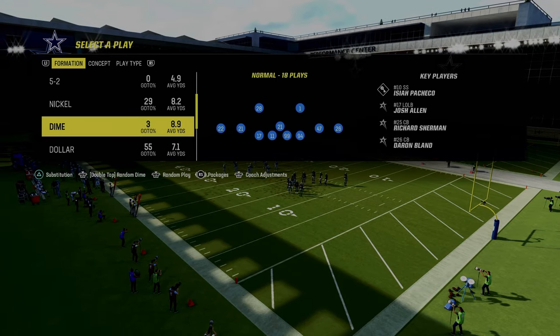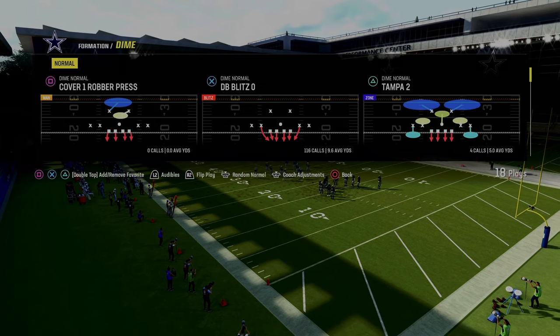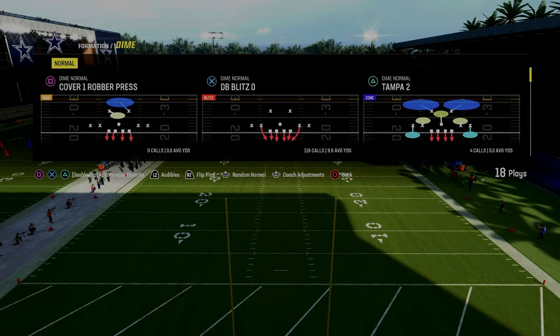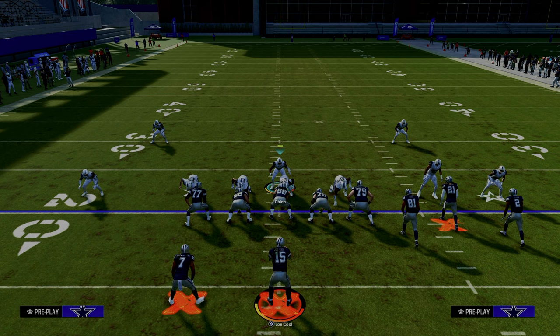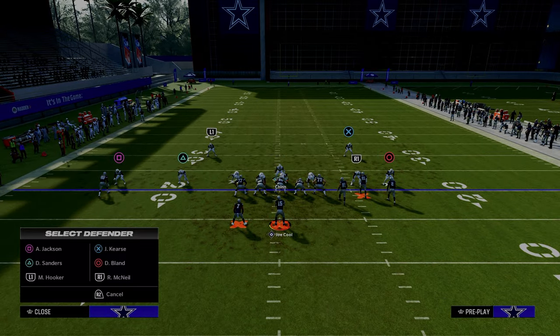So what we're going to do to set the splits up is we're going to go into our coaching adjustments and turn auto flip off. From there, we're going to come out in the DB Blitz at zero, but we're going to flip the play every single time. Then we're going to pinch our defense and crash our defensive line down, and you can make whatever coverage adjustments you want from there.